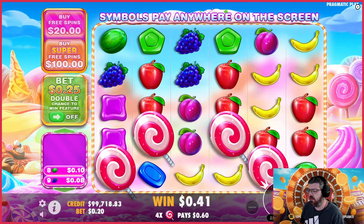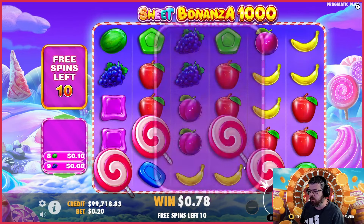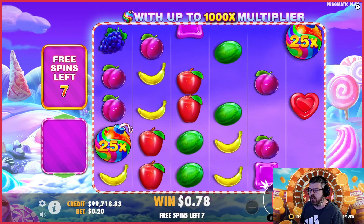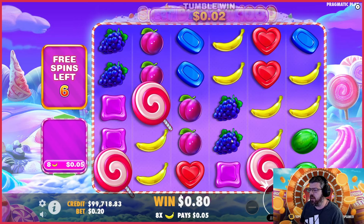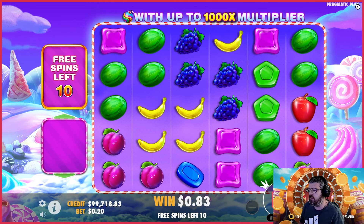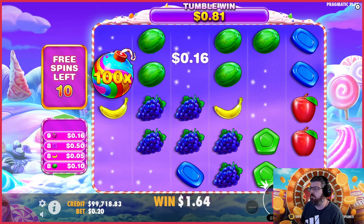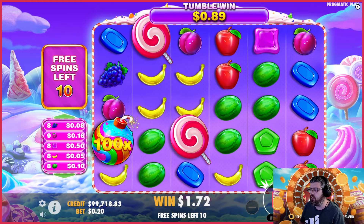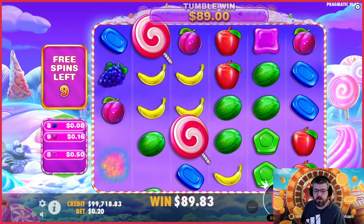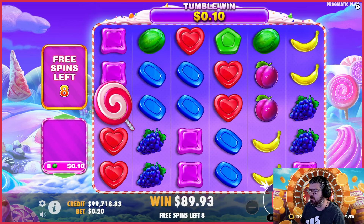Let's go back in — 10 free spins. There goes the re-trigger, same as old Sweet Bonanza — you still get five extra spins for three scatters, good to see. A 100x bomb has just come in, this is going to be quite a good win. Yeah, not bad — £89 there. So at this point we'd still not be in profit, but it's a good start with eight spins to go plus the re-trigger.